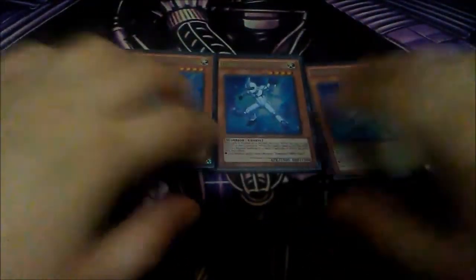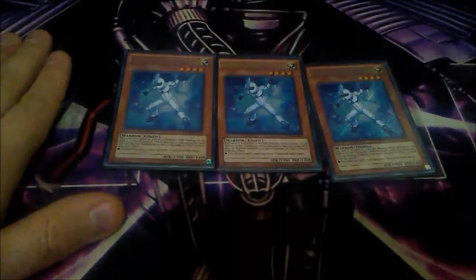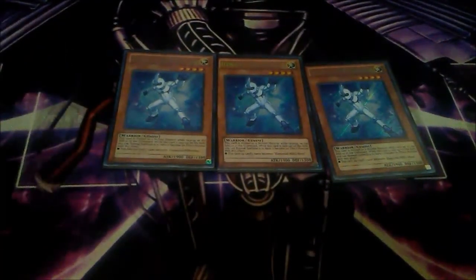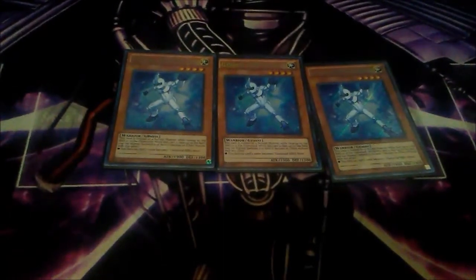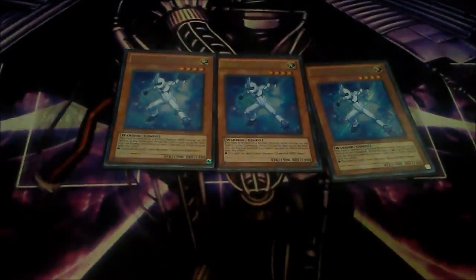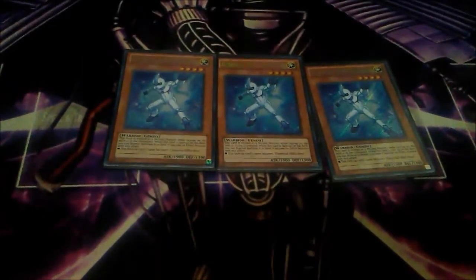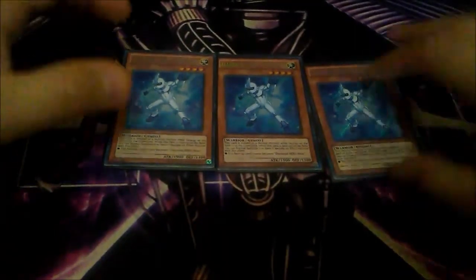I play three copies of Elemental Hero Neo Alius. The reason I play Alius in Masked Heroes is because of the Gemini Spark engine. When I first tested out the Gemini Spark engine, it really helped out Masked Heroes a lot throughout testing. Not to mention, you can also use this card for Fusion plays and Link plays as well, and his attack points are 1900, which is decent.